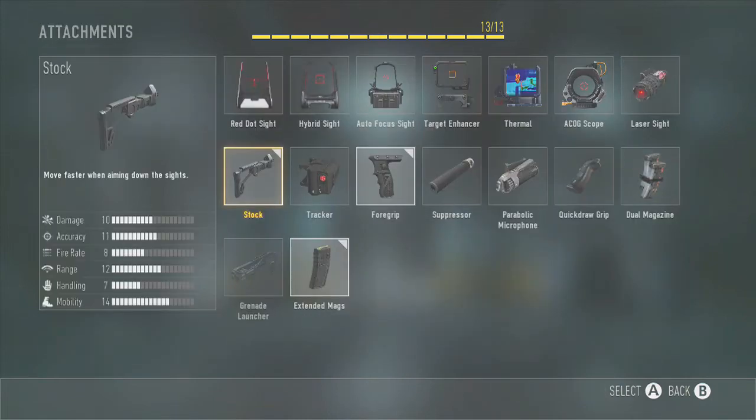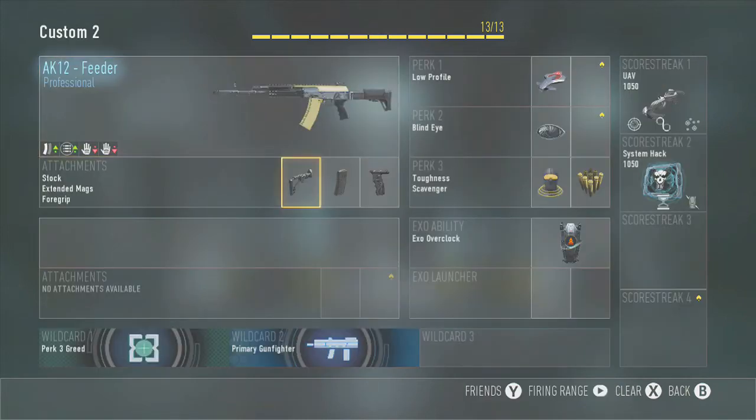So what I put on this class is stock — stock makes the mobility better, so that automatically makes this better than the RIP. Ammo gives it 49 rounds instead of 39 with extended mag, so that again makes this better than the RIP. And putting foregrip on equalizes the accuracy, so this gun is literally the AK-12 RIP right here.